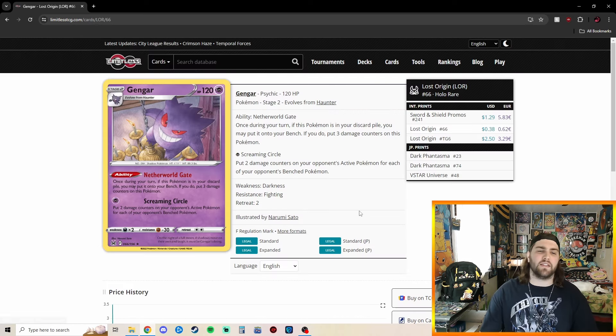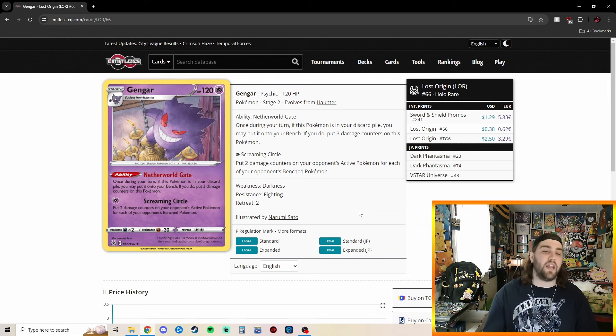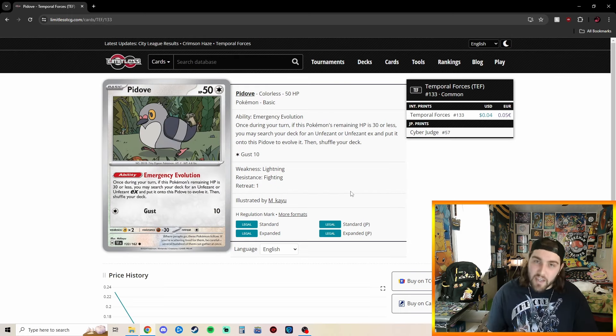So we play things like Gengar here with the Netherworld Gate ability. Once during your turn, if this Pokemon's in your discard pile, you may put it onto your bench. If you do, put 3 damage counters on this Pokemon. We also have Pidove in here, which came out in the new Temporal Forces set, with the Emergency Evolution ability. Once during your turn, if this Pokemon's remaining HP is 30 or less, you may search your deck for an Unfezant or Unfezant EX — a little foreshadowing there — and put it onto this Pidove to evolve it.